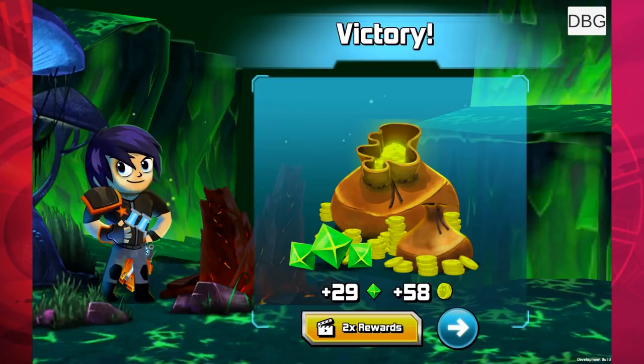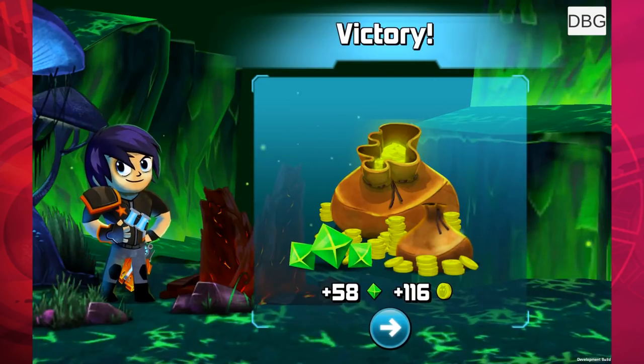Nice, you got lots of rewards! There is now a way to get double the amount of rewards if you want to — I see a 'two times rewards' button down here. Let's tap on it. We just watched an ad and we got double the rewards — 58 gems from beating that boss! That boss is just a little before the halfway point of our story mode, so that's not bad. And 116 coins you can use to level up your slugs.